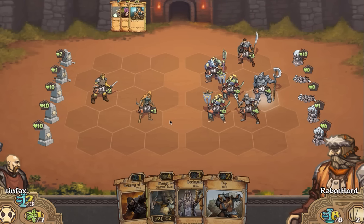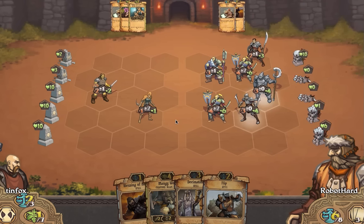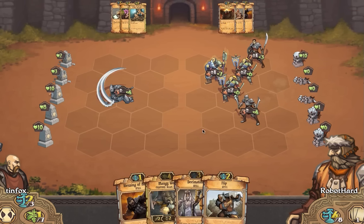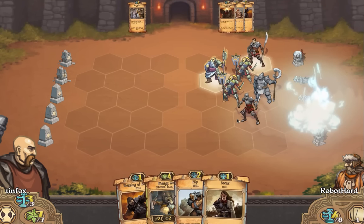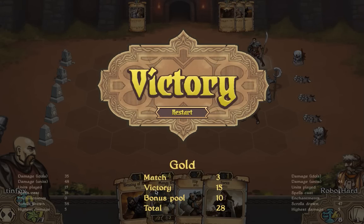We'll go ahead and try and survive a turn. If we can just not die right now, we win with the Decimation. That was actually more intense than I thought it would be, guys. And it looks like it's not going to be able to kill us. And we get to get the W. So thanks for watching — that was just a quick match. You got to see some of the cool new abilities and features of the interface. I hope you enjoyed that.